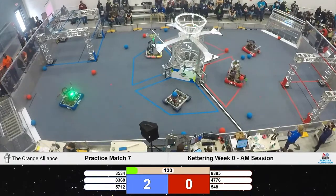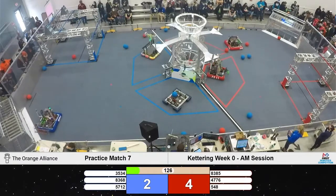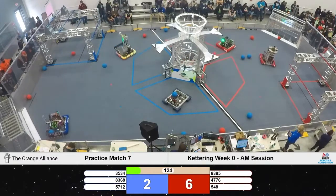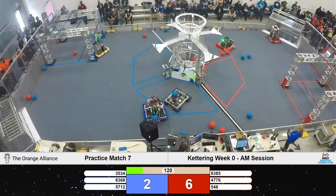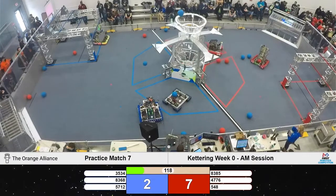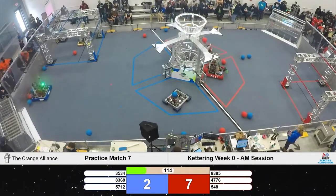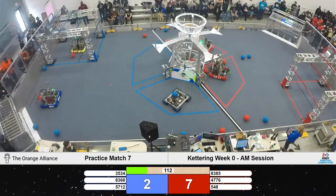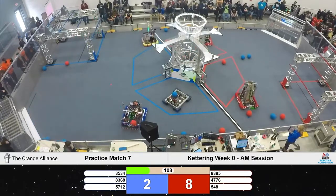72-11 picking up a piece of cargo — let's see if they can score. They've been very consistent with the lower hub, and yet again they score both. That's our red alliance. Looks like 548 is scoring as well. Both cargo for 51-14 bounced out. 72-11 scoring more lower cargo — it does not bounce out of the lower goal, and can be a lot more consistent.